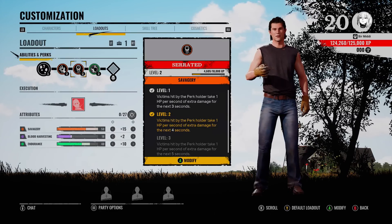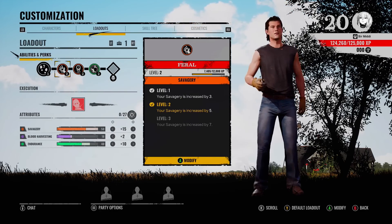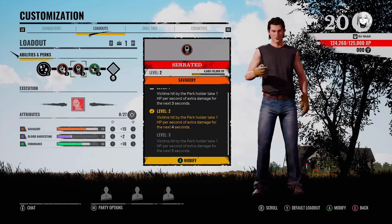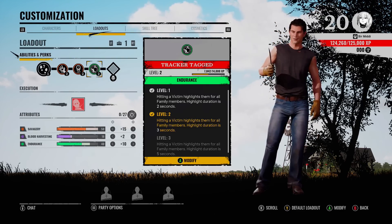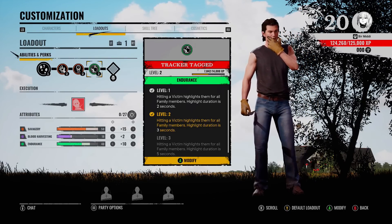There have been multiple times where I've hit someone, they've gone through a gap, and then they've fallen to the floor and I've been able to catch up and finish them. These perks level up in-game when you have them selected and go in — they can go up to a maximum level of three.